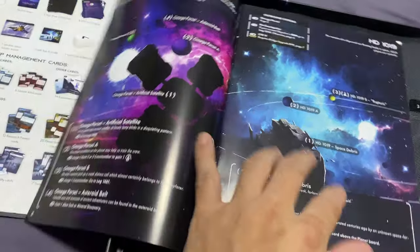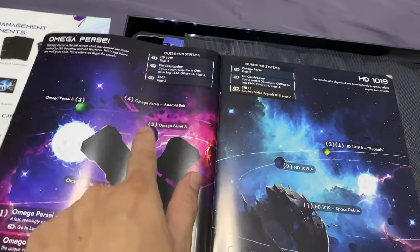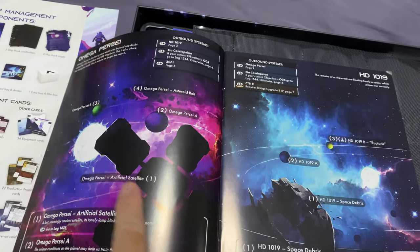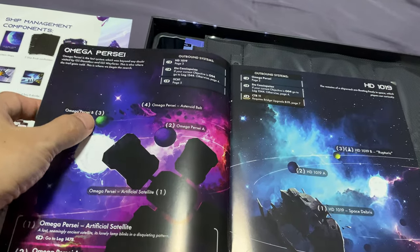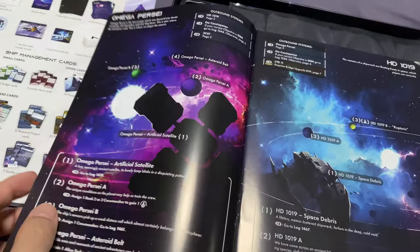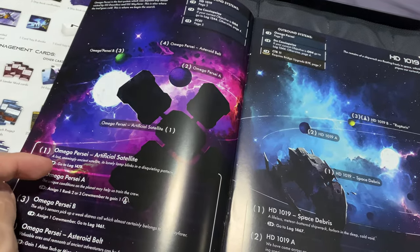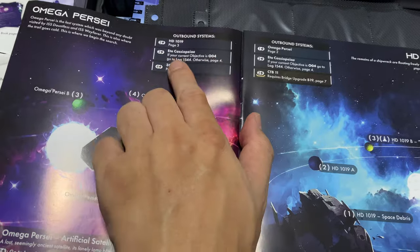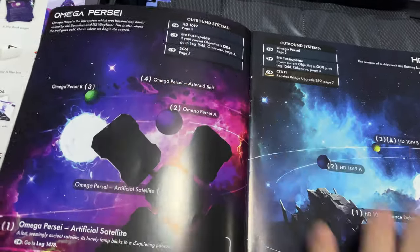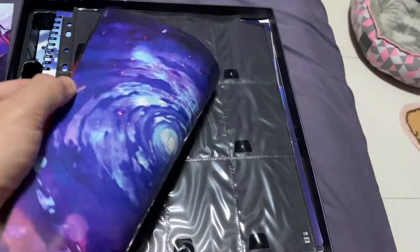So this is the system map - this is where you travel. You'll most likely end up in the Omega Pursa system and visit points of interest. You can interact with locations via the app or the logbook, make choices, and there's also an outbound travel cost showing how much it costs to jump to another system. Think of it as the star logs for navigating between systems - similar to the core box.